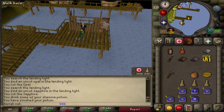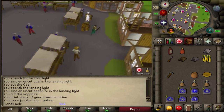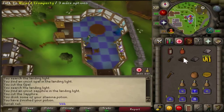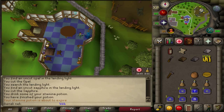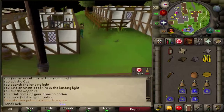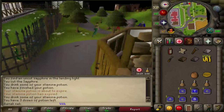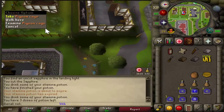Teleport to Ardy and speak to the wizard to the north-east — he should give you an Animate Rock spell. The option is 4. Now head west and prepare for a fight. Get some food if you need it — the boss can be hard for mid-level players. Also grab five pigeon cages while you're over here.